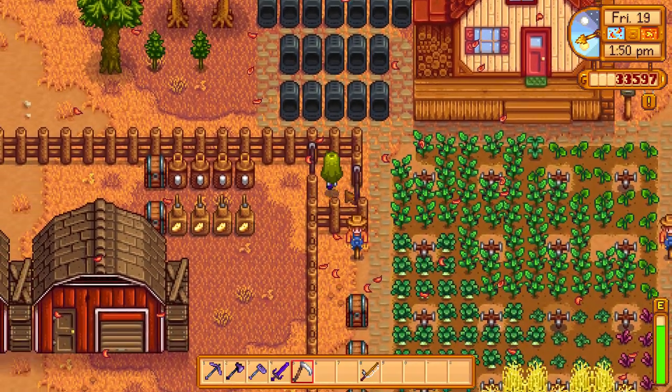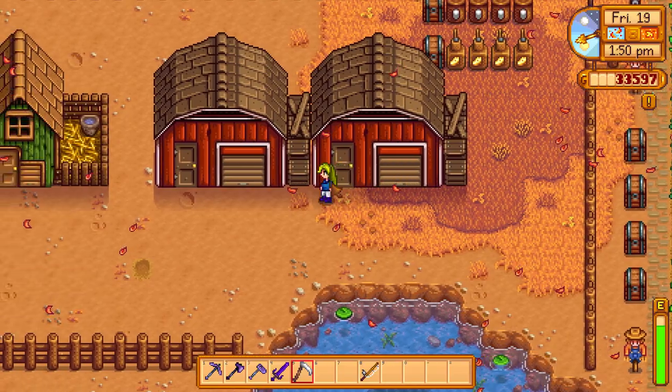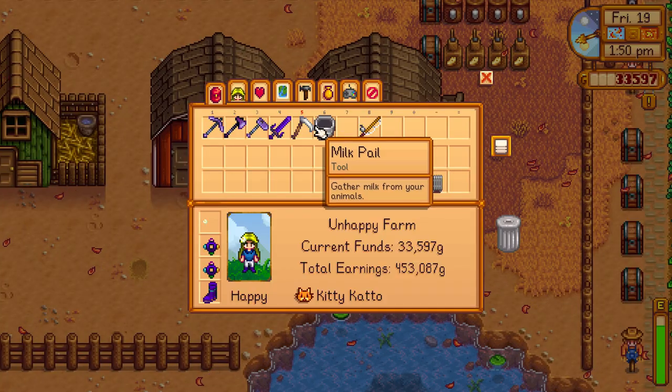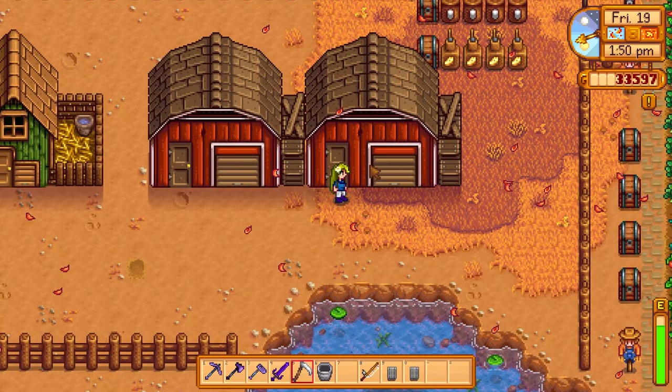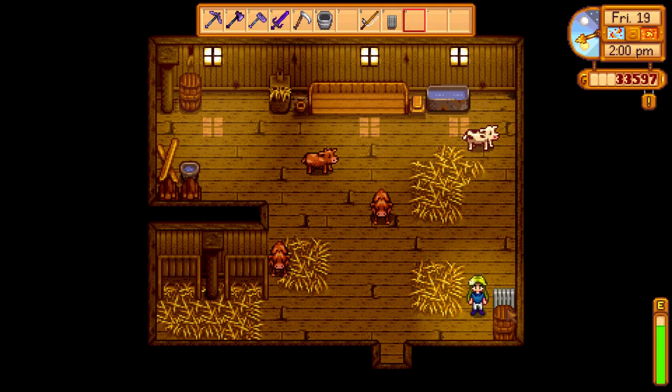A heater is an item you get from Marnie. You need to place it in one of your barns or coops, anywhere inside. It doesn't matter where you put it, just make sure it's not in your way so you don't bump into it.